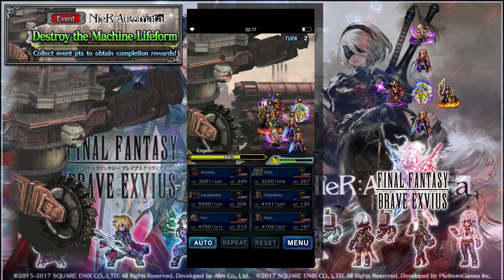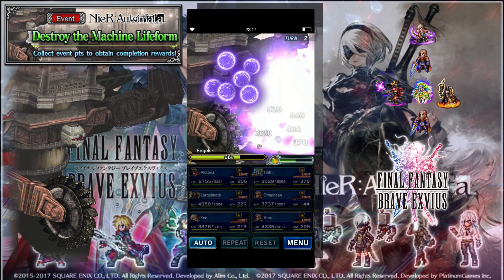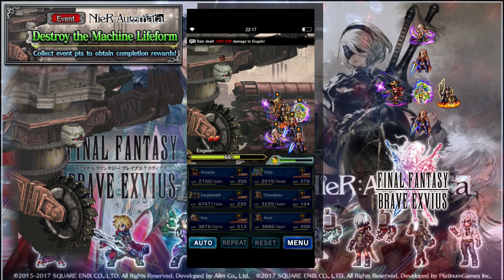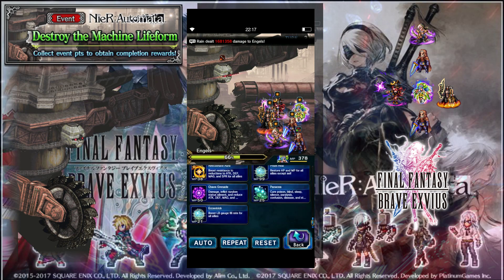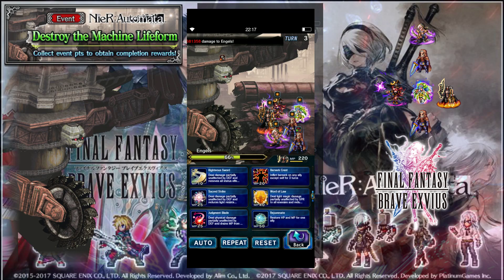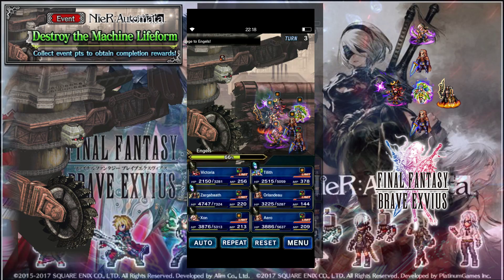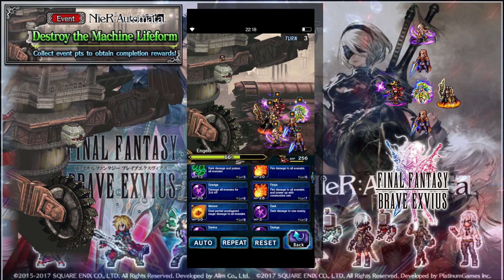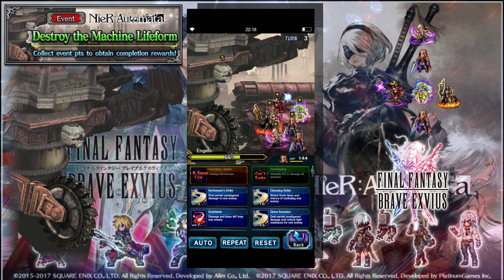I debuff attack, I'm going to debuff spirit just because I can, and I steal 3,000 gil every fight via Zaun's Waylay, because I'm broke — so if you need the money, it's easy money. After that, it's just a matter of dealing damage. I just try to get the chains going as high as possible to deal damage.